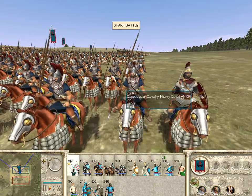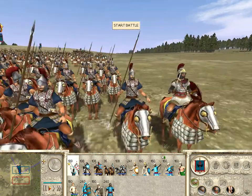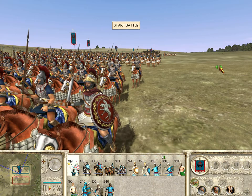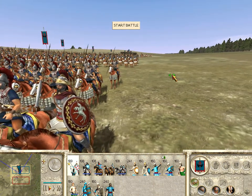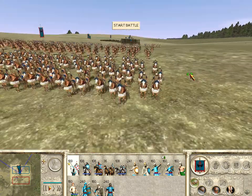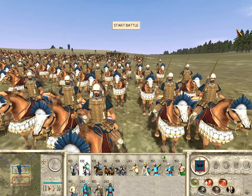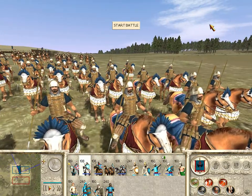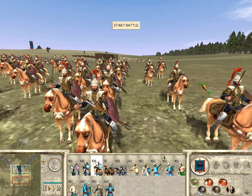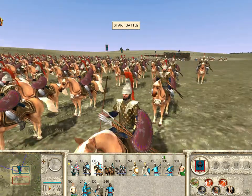This unit is the Cappadocian cavalry — it's a heavy cav unit. And this is the Pontic general. A lot of the kings of Pontus claim to be of Greek and Persian ancestry. This unit is the Pontic heavy cav — a javelin throwing cavalry that fight with swords as a secondary weapon. And this unit is the Pontic light cavalry, also javelin throwing cavalry that fight with swords as a secondary weapon, but they're lighter and faster.